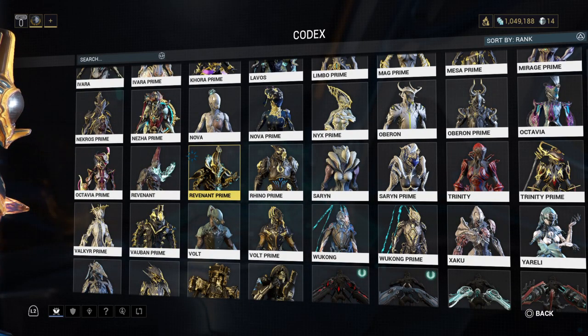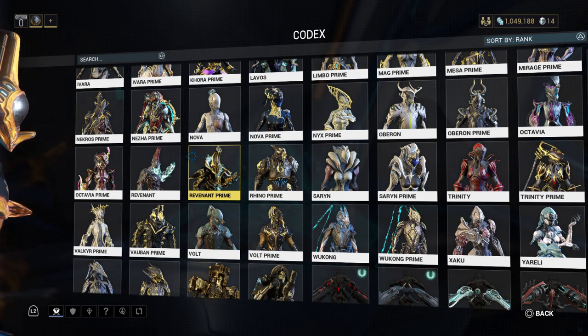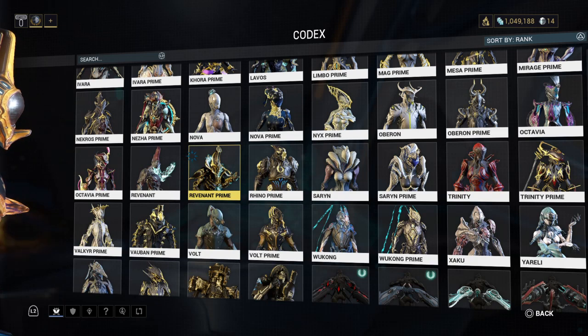You get the Mandacord and the main blueprint from the Octavia's Anthem quest. The Chassis blueprint is rewarded from the music puzzle on Lua. The Neuroptics blueprint is rewarded from Rotation C on Deimos's survival mission.